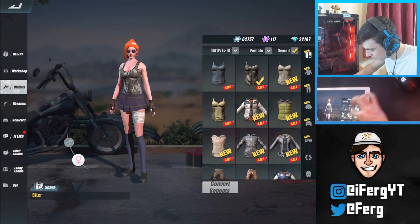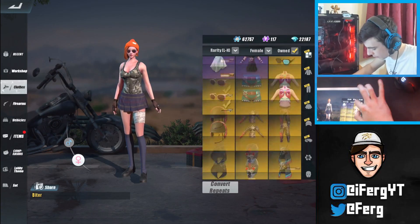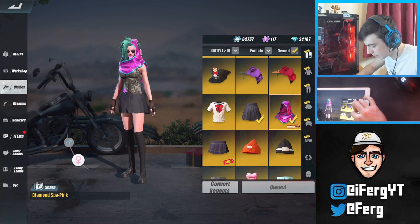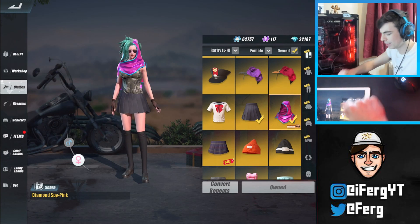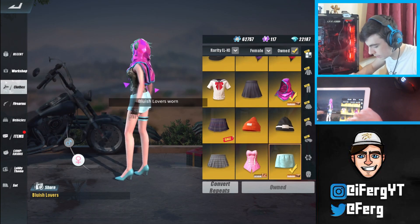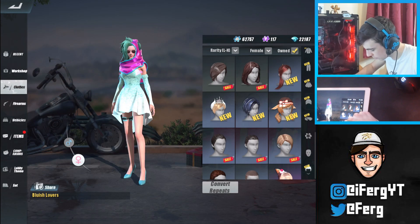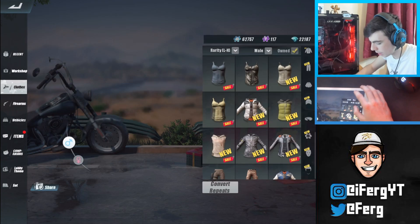That's a crazy throwback, for real. Going back through the legendaries — I've got a lot of skirts and stuff. I really like this pink hood thing, it just looks really cool. And I've got the blue dress as well. Let me switch up the hair — yeah, that's more like it. Now we'll go into the male character skins.